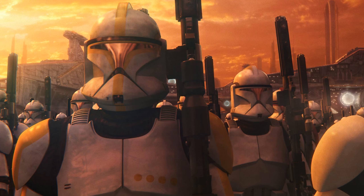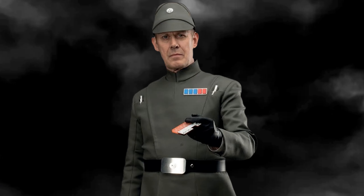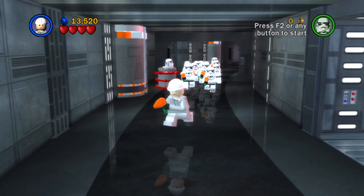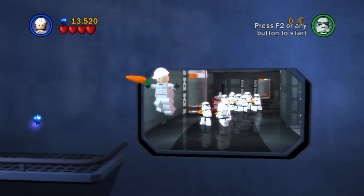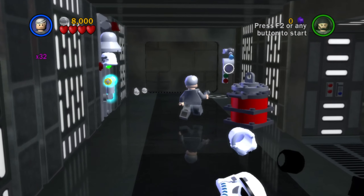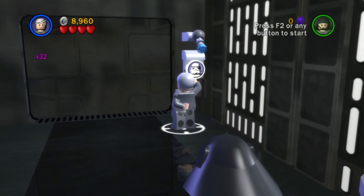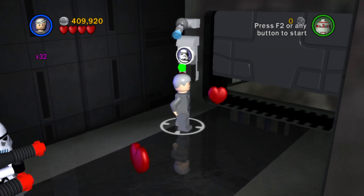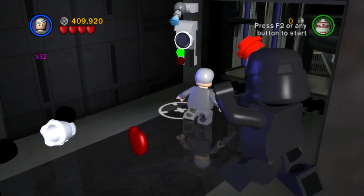Disarmed Troopers turns clone, stormtrooper, and imperial officer weapons into carrots — and your weapons too. If it weren't for this one Achilles heel, I would have ranked it higher. But in a free play playthrough, this simply isn't a viable extra to have turned on, considering how much you'll be playing as imperial characters, especially in A New Hope where stormtrooper panels are everywhere. This extra is just easier turned off.